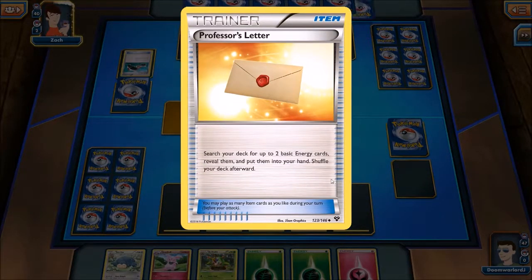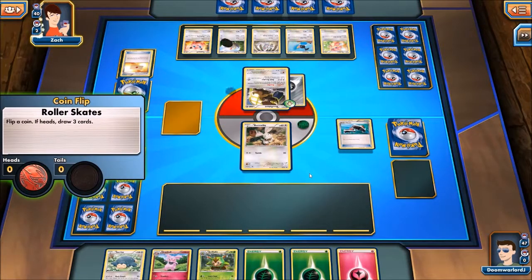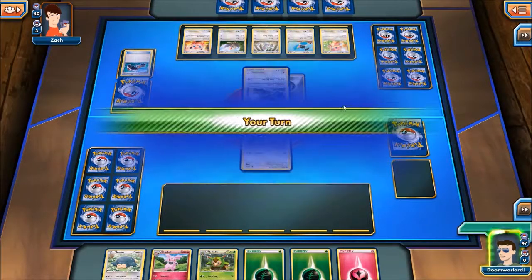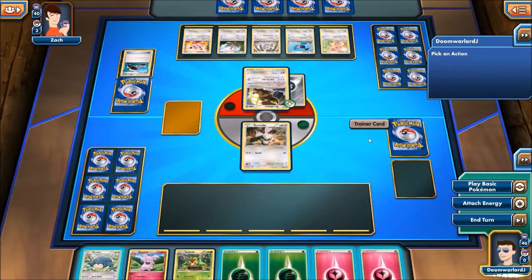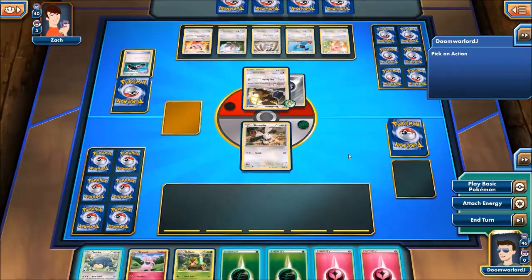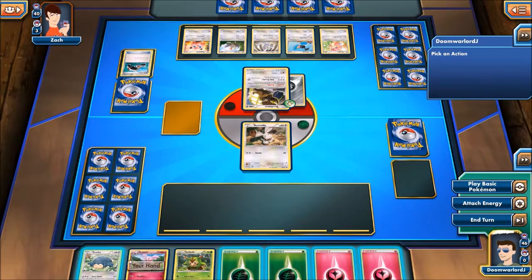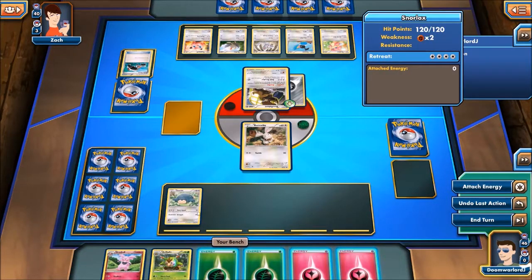He gets two energy cards. He's playing another role - he wants more cards. Let's see what we're against. We're against a Bouffalant. Any damage to this Pokemon is reduced by 20. Our attack does 20, so basically we do zero damage. Not the best.